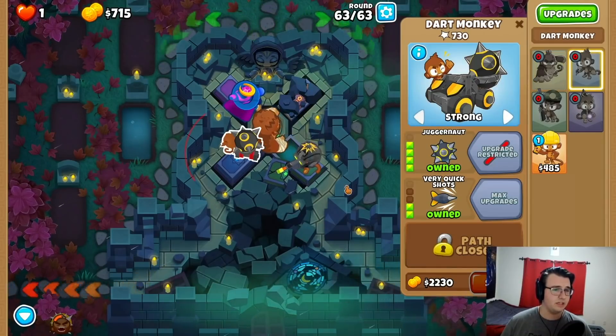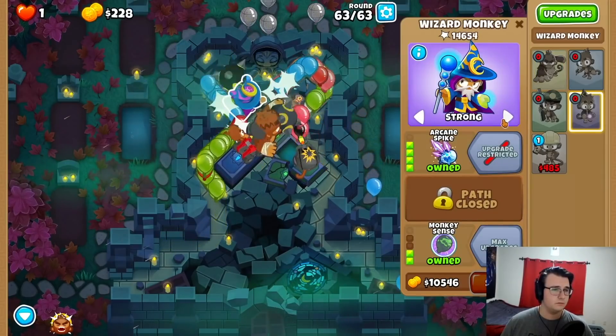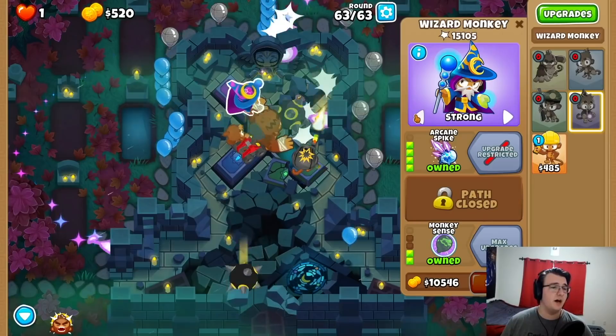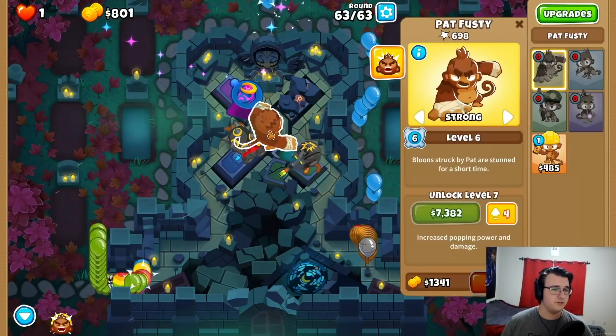Maybe Pat on strong. If I am to save the Pat ability for anything, it would be for the last wave. Wizard Micro gets it done. Wizard on strong to focus down ceramics. Now we're talking. And then first here.